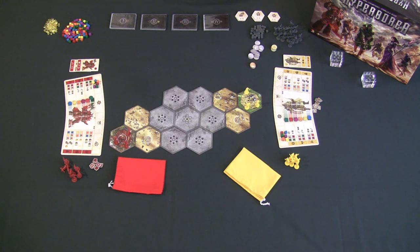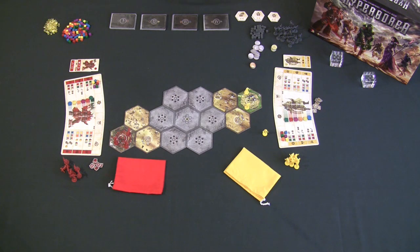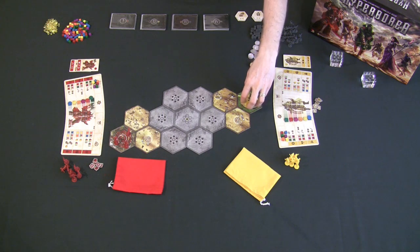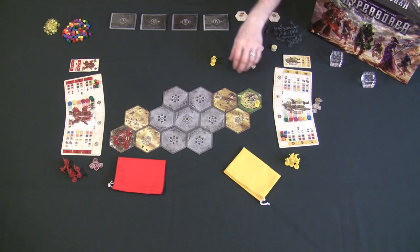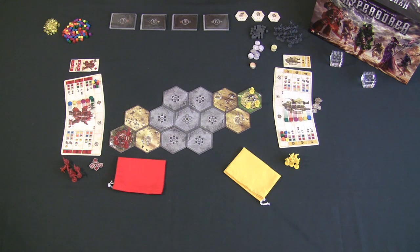An important rule: one player can never have fewer than three miniatures on the board at the start of their turn. If any player starts their turn with fewer than three miniatures, they add miniatures back onto the board — onto their homeland capital city tile but not on the capital city itself — for free, until they have exactly three.